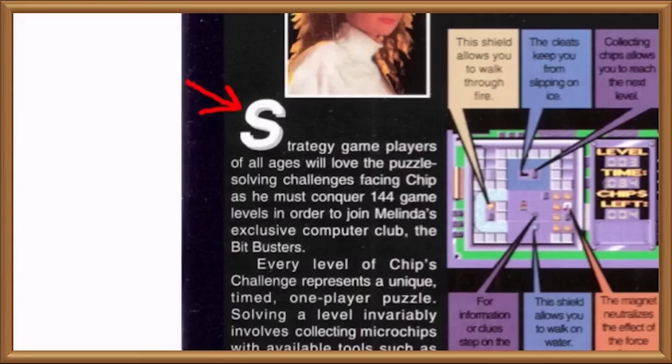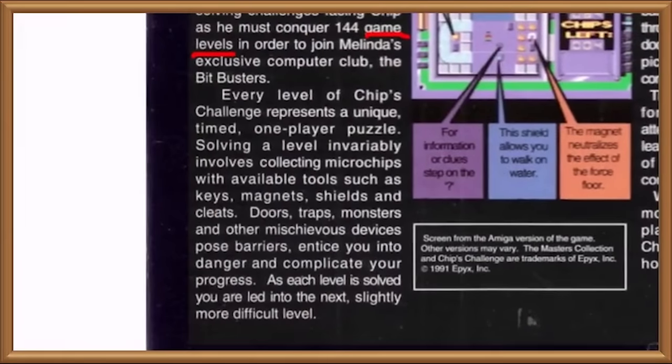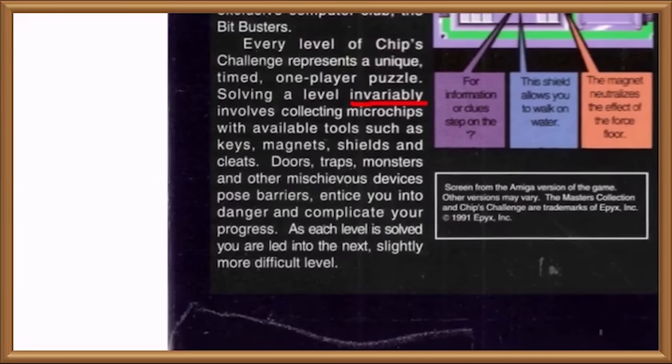Strategy game players of all ages will love the puzzle-solving challenges facing Chip as he must conquer 144 game levels in order to join Woman Melinda's exclusive computer organisation club, the Bitbusters. Blimey this blurb's long, better get through it fast. Every level of Chip's Challenge represents a unique timed one-player puzzle. Solving a level invariably involves — bit sarcastic for a blurb — invariably involves collecting microchips — oh what variety — with available tools such as keys, magnets, shields and cleats, doors, traps... As each level is solved you are led into the next, slightly more difficult level. Thank you, I know what a video game is.